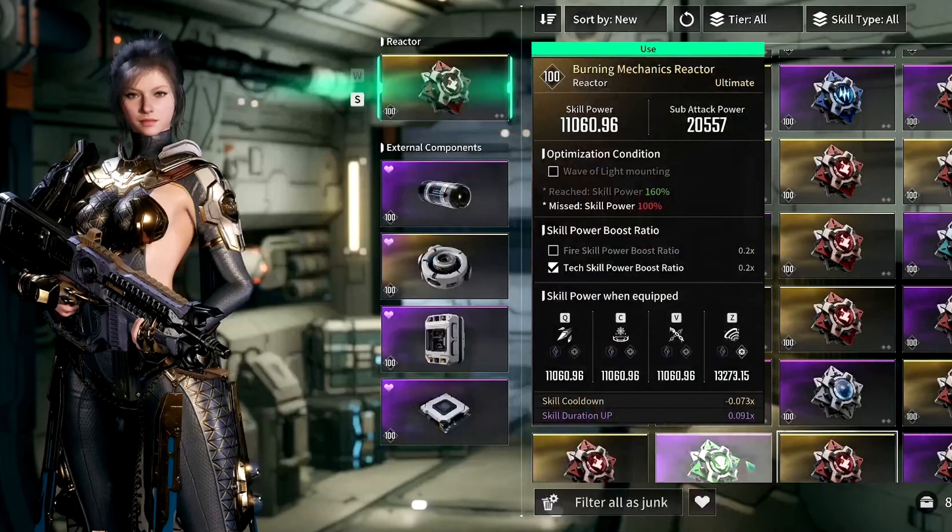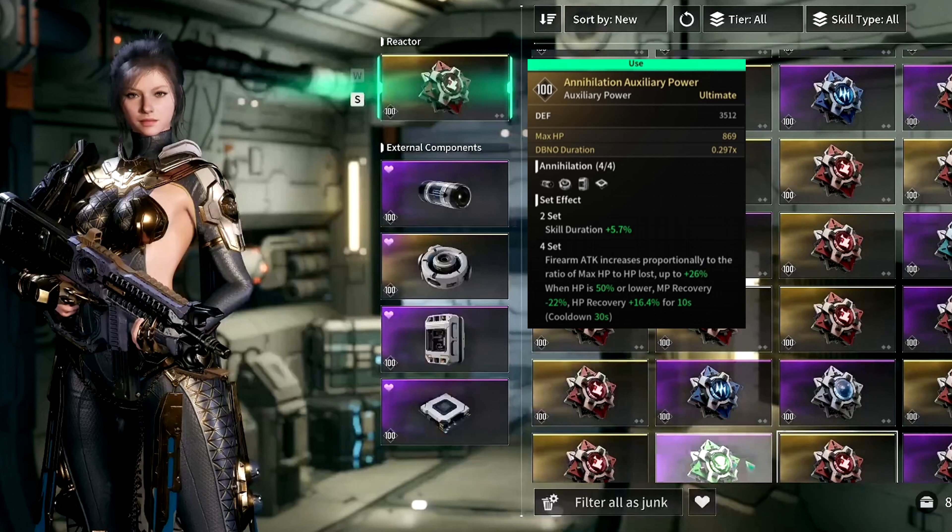Now let's go over the Reactor and External Components. Your Reactor is a very important item that determines your skill damage and can include extra modifiers that buff certain aspects of your build. I recommend prioritizing a Reactor with the highest skill power and a sub attack power. Specifically, my best one is the Burning Mechanics Reactor, though I'm still farming for a better piece with an SMG condition. For external components, they are more RNG-dependent until you've played long enough to find every combination with a good stat roll. For our build, I recommend getting the Annihilation Auxiliary Power, which increases max HP and defenses. Using all four set pieces gives plus 6% duration and your weapon's ATK increases depending on max HP lost. Then Annihilation Sensor for defenses and shield recovery, Annihilation Memory for increased max shields and HP, and Annihilation Processor for more max HP.